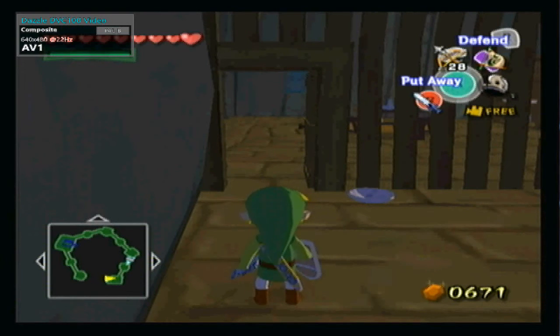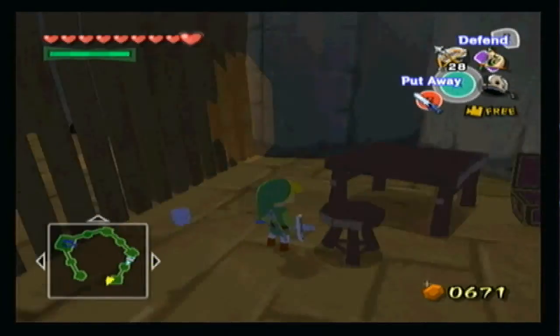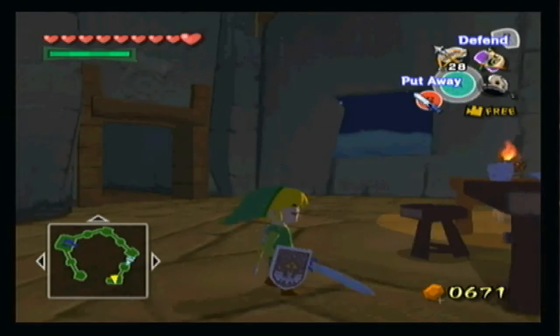Hey everybody, this is Indium here, welcoming you back to another episode of Let's Play The Legend of Zelda Wind Waker 8. Last time we got into the Forsaken Fortress, and we picked up the Skull Hammer by defeating Phantom Gammon.